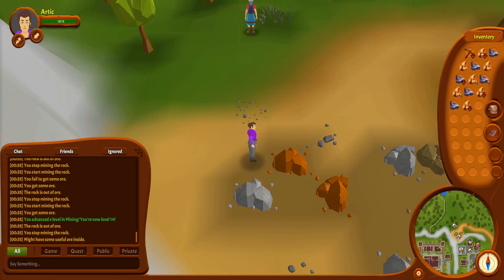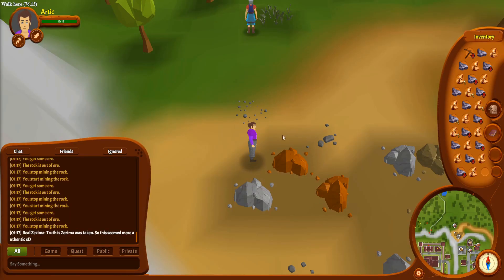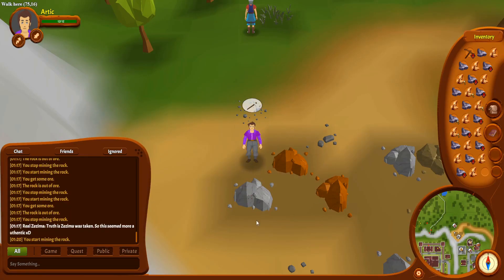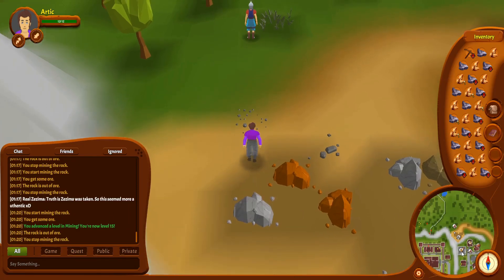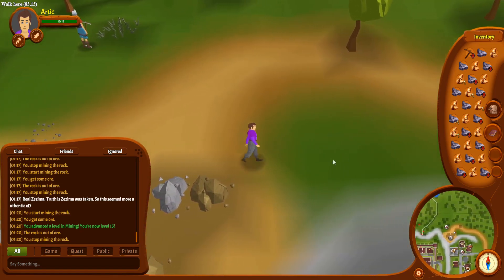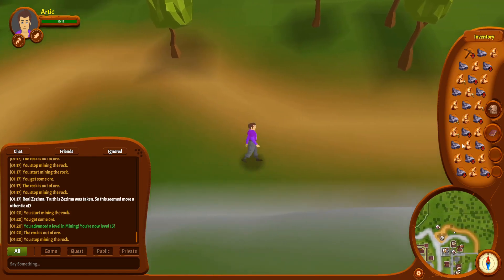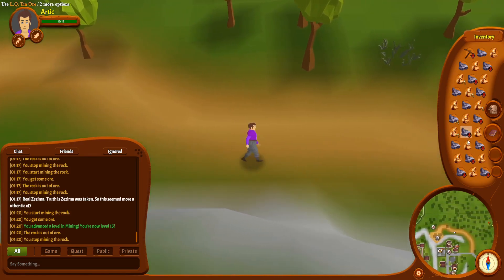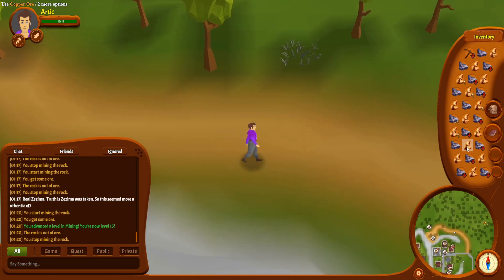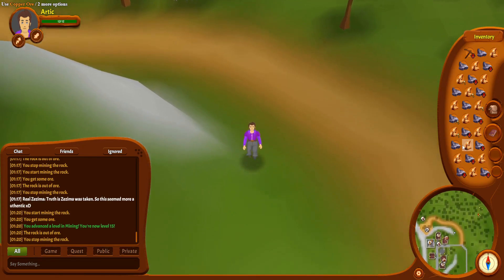14 mining — one to go. And then I click on the tin. That's 15 mining! Pretty sure I can mine iron now, but I'm not going to do that. I'm going to count up all the tin and copper, get it all evened out, and then we're off to the furnace.